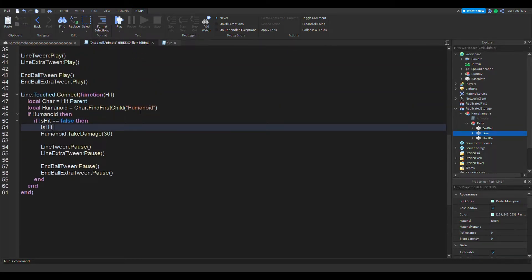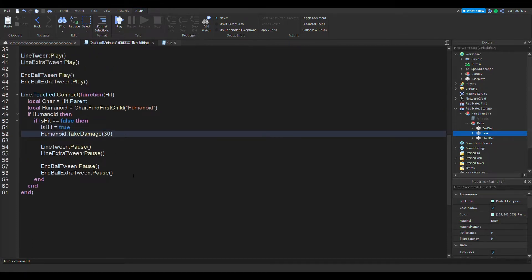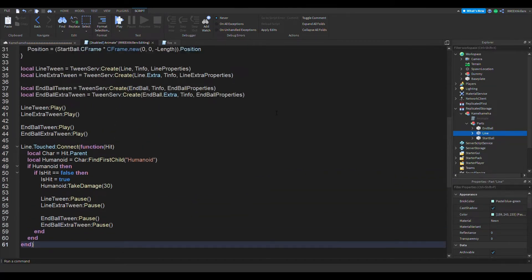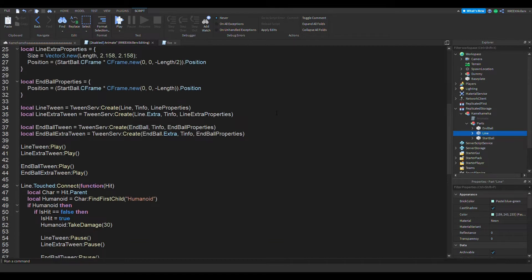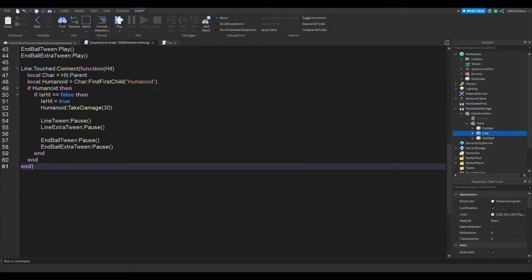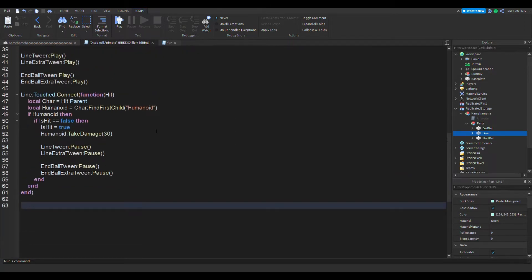Set 'is hit' equal to true. Right here, we're also going to add a fade effect. In the last video, I was going to add a fade effect but realized it's quite hard. It's going to be a little long, but yeah, we're going to add a fade effect.